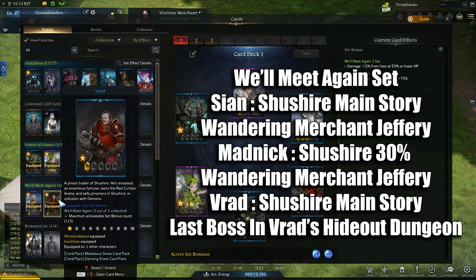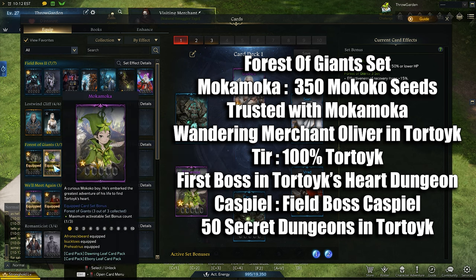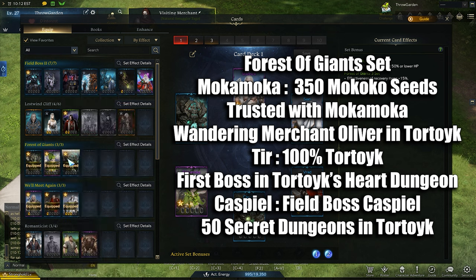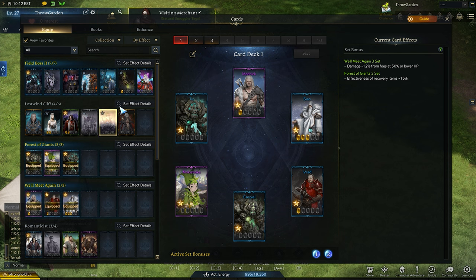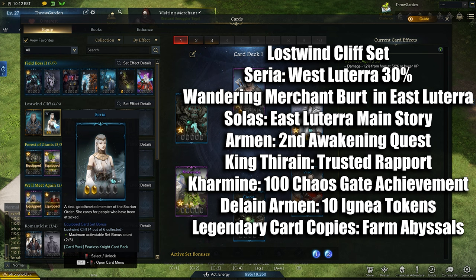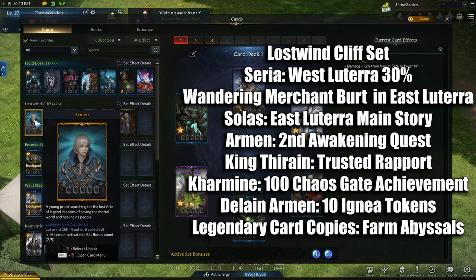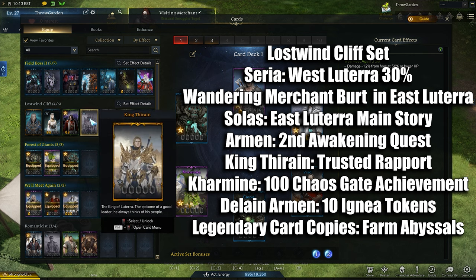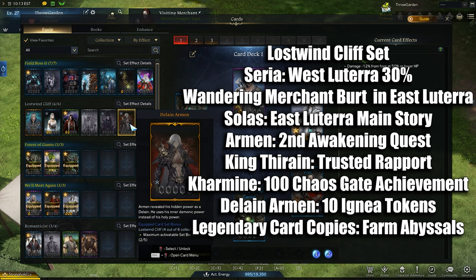Vrat you can get from spamming Vrat's Hideout in Shushire. For the Forest of Giants set, the Mocha Mocha card can be obtained through Rapport, the Wandering Merchant Oliver, and getting 350 Makoko seeds. Tear comes from killing the first boss in that dungeon, and Cast Field comes from the world boss on the same island and 100% map completion. For the Lost Winds Cliff set, Syrah comes from Burt the Wandering Merchant, and Solus from East Lutera story completion. For the legendaries, you'll be hoping to get these from Abyss Dungeons. Getting your first Arming card from the second Awakening quest, and King Thyrain from Trusted Rapport with him. You get Carmine from the Achievement for doing 100 Chaos Gates, and the second Arming card from getting 10 Ignea tokens.